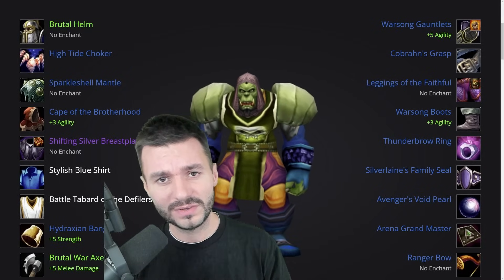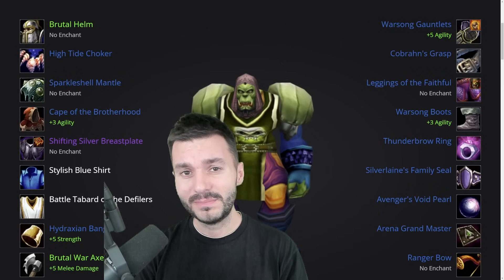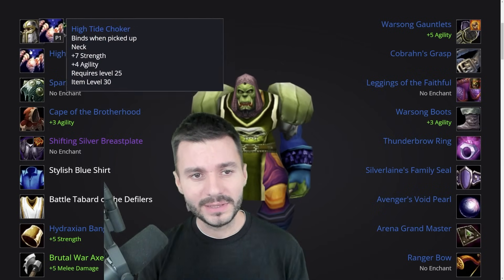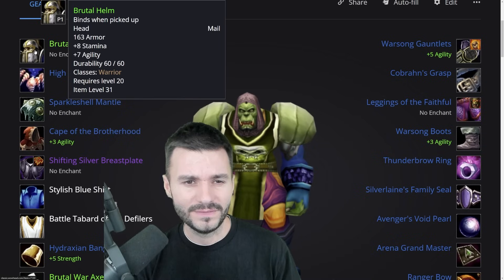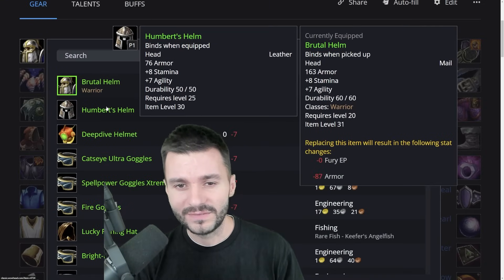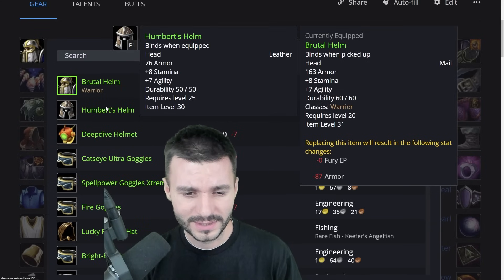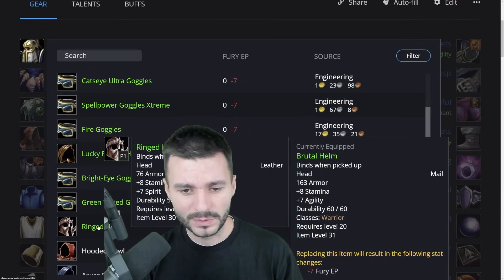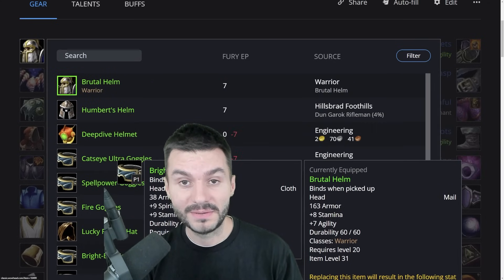First we're going to cover the best in slot, and we're using an Orc Warrior today. Keep in mind that the BIS might be a bit different based on what's available on launch and also on what faction you play. So the helmet would be the Brutal Helm — it's a class quest but I think it's only available for the Horde. If you're Alliance you probably want the Humber's Helm, though you might only be able to get it from the Neutral Auction House. If you're not lucky with those as Alliance, the next best thing would probably be a pair of goggles from Engineering — 9 Stamina and 9 Spirit.